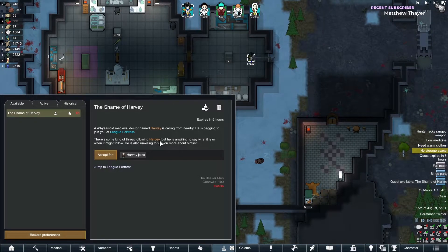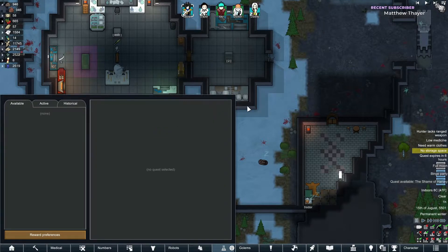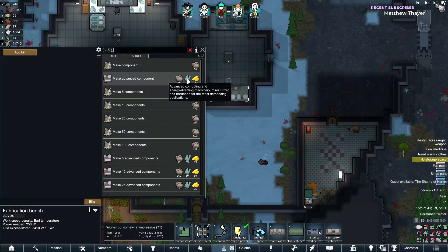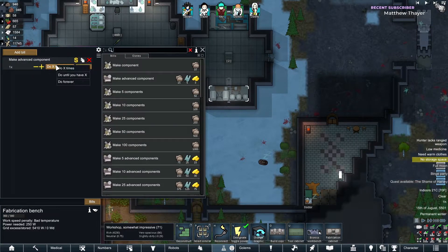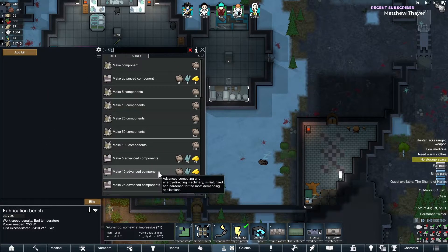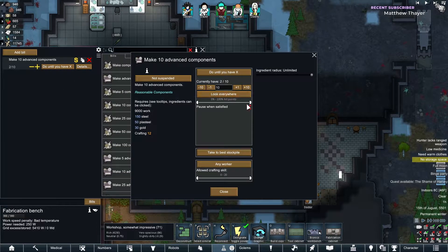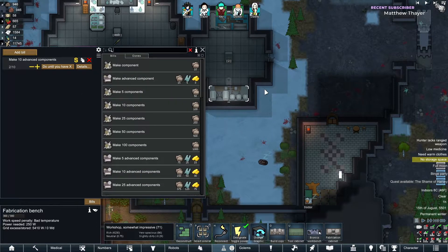We have a quest — we don't want Harvey. 48-year-old medieval doctor Harvey's calling from nearby, begging to join League Fortress with some kind of threat following him — no, we don't need anyone else joining. Let's make advanced components. I do have reasonable components, I think. Boom — let's make 10, do until you have 10. Unpause at two — I think that's pretty reasonable.